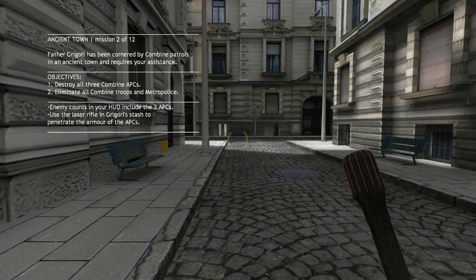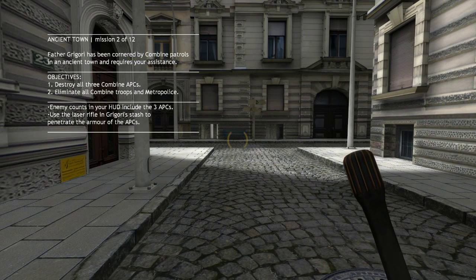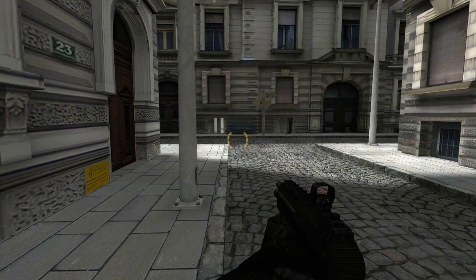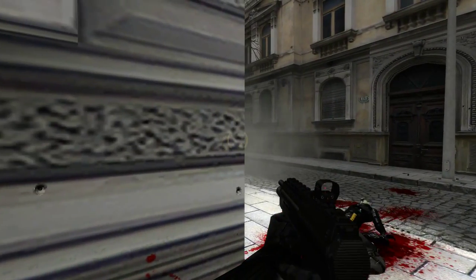Our mission here is to save Father Grigori. We've got to destroy combine APCs and destroy all the combine troops, but we also have to defend Father Grigori because he can definitely die with this difficulty configuration. There are some manhacks down where he is — he should be down in this hole over here, so let's go and meet him.